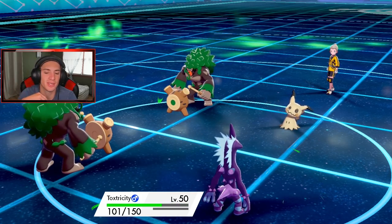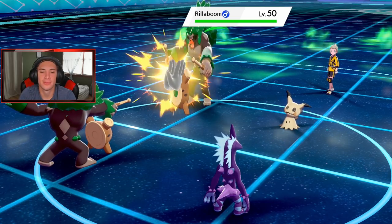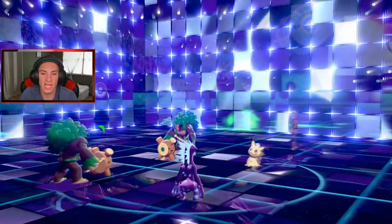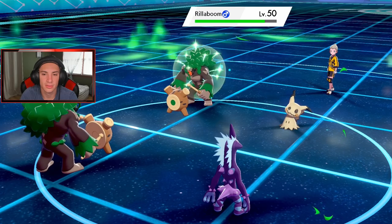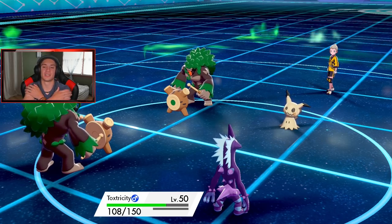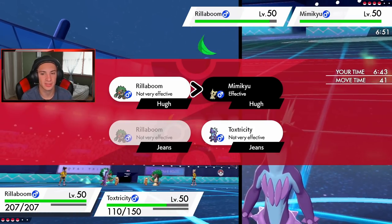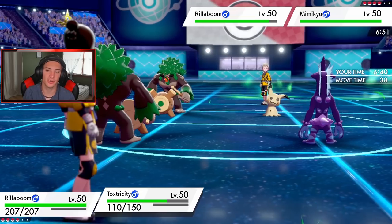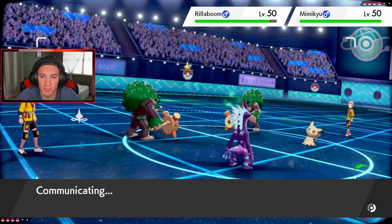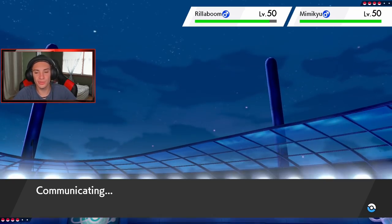He wins the speed tie and gets the Fake Out on me — that's whack. He goes for Trick Room, but this does absolutely nothing here buddy, we are all the same speeds. Mimikyu is going to be faster now. Rillaboom and the opponent's Rillaboom are still in a speed tie. I'm gonna Knock Off his Pokemon and go for an Overdrive. Toxtricity is going to go last, so that might have helped him. But he goes for Trick Room — okay.